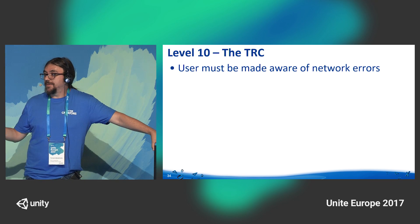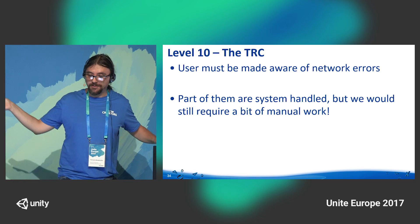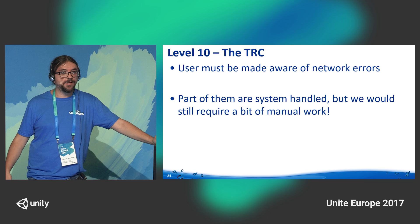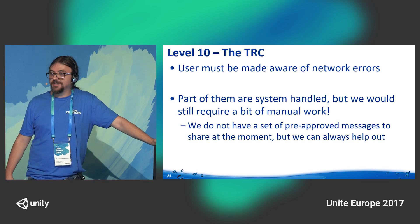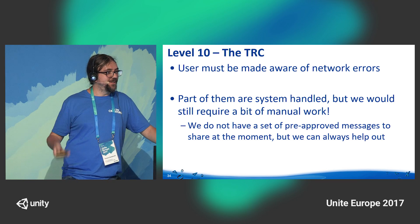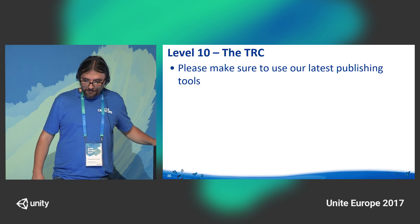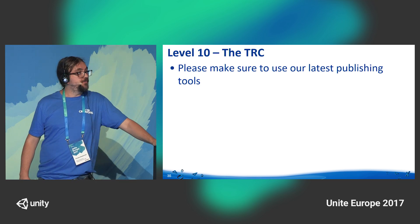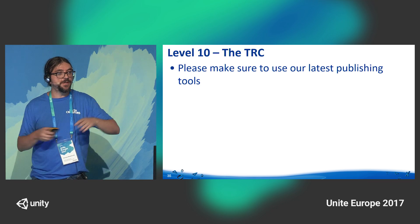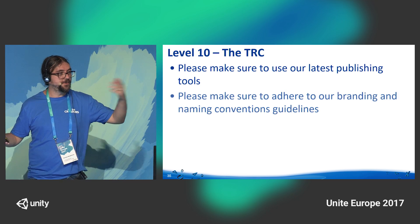Other things not covered specifically by the Unity engine: users must be made aware of network errors. Some network errors are system-handled, some are not, so you will have to come up with creative messages. We don't provide a set of messages, so you'll need some creativity to alert the user. Also, make sure to use our latest publishing tool — it's unrelated to the SDK, so we can release publishing tools separately from the SDK cycle. You won't need to touch the code at all; it's just the tool used to package the game.